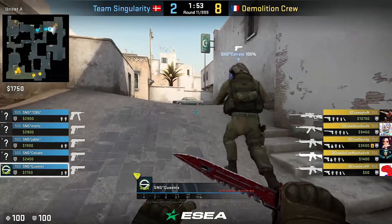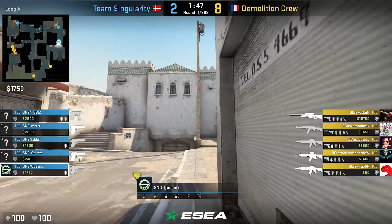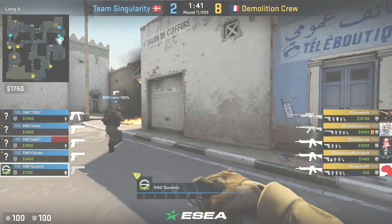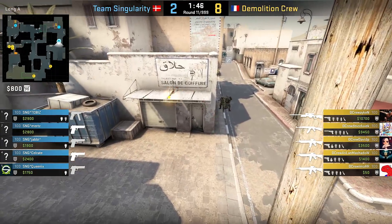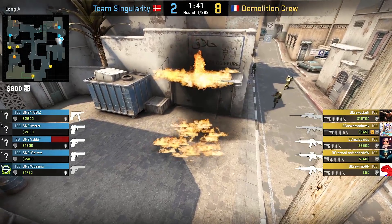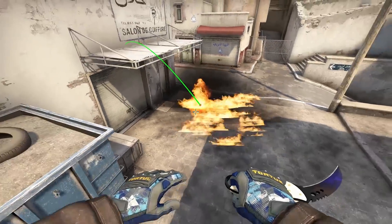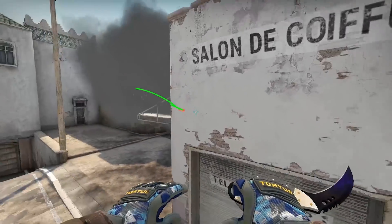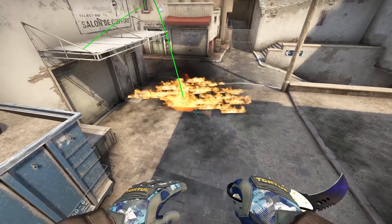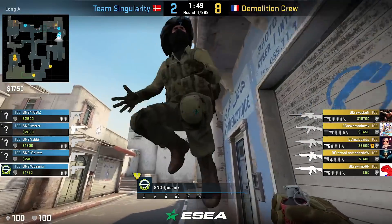Plus an interesting molotov from Queenix in their eco round. He throws this molly to ruin a possible long-corner smoke. Why he bounces it off from the post is the fact that he doesn't want to expose himself to longhouse guys, as this may get him easily out from the round. But my question is — there are different ways how you can burn an even larger area on the ground. I have no idea why he wanted to necessarily molly the roof. Is there a specific long smoke that bounces on the roof, maybe? If you can help me out with the exact thought process behind this move, let me know in the comments, because there are way easier ways to effectively molotov the ground than the post bounce. This is the first time I'm asking your thoughts like that, but there's enough of a mystery to resolve it together.